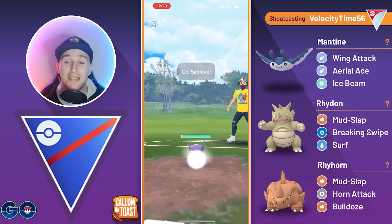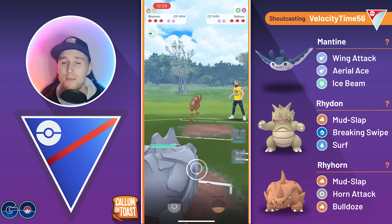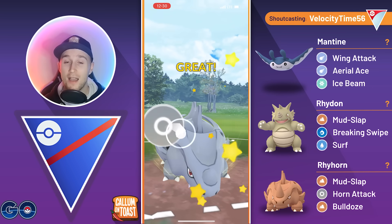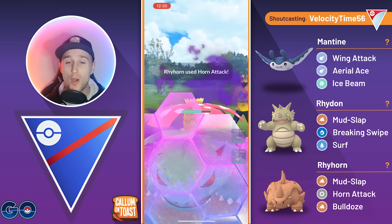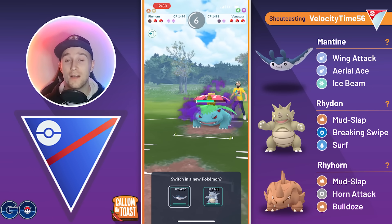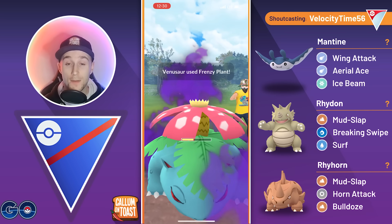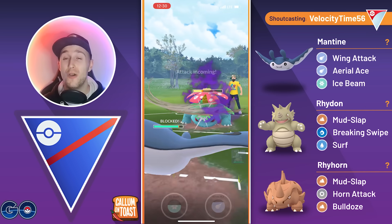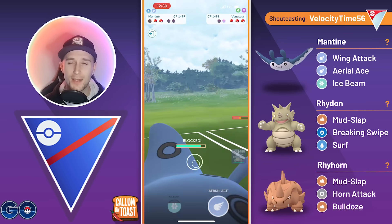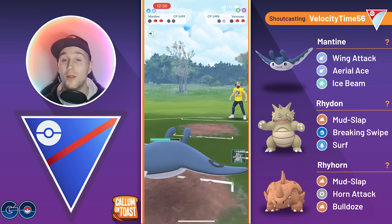Into the next game, we see Sableye in the lead — so a fairly neutral lead matchup. We're going to swap out straight away. When you're running an ABB-style team, you kind of have to swap just in case the opponent has a Pokemon like this in the back. Venusaur would absolutely shred through our team if we let that Mantine go down, so we had to bait it out. We even grab a shield advantage again because the opponent has no idea what Rhyhorn could be running. We're going to shield up the Frenzy Plant — unfortunate that they will make it to a second Frenzy Plant. We might even consider double shielding, and we do double shield just because Frenzy Plant is going to do a lot more damage than a Foul Play from the Sableye.